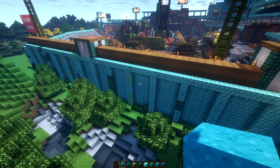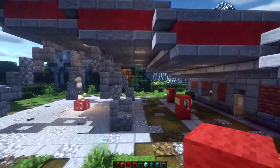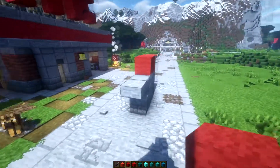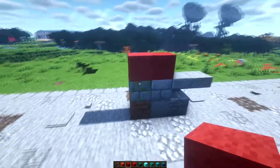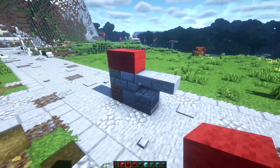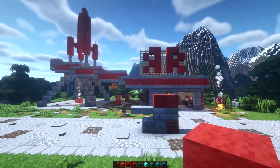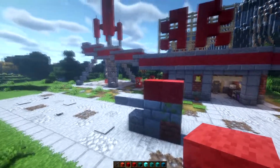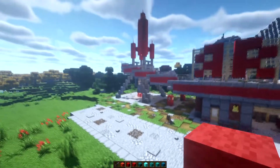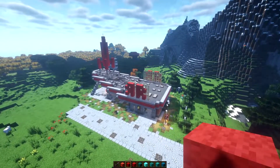By laying blocks out on top of an old build you can see what can be blended in to improve or refresh it. Sometimes like with smaller builds - this is the Red Rocket from Fallout 4 - you can see a general block palette coming together. If you look at that palette and look at our Red Rocket here, you can see just right off the bat how it's related and makes you think about the build.